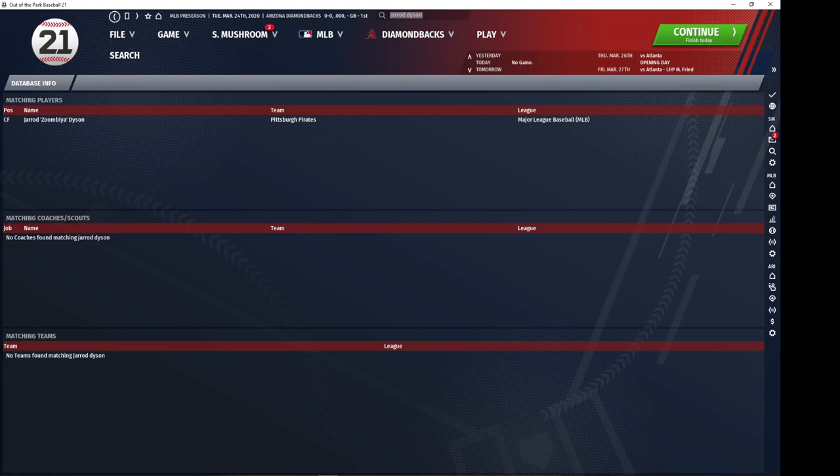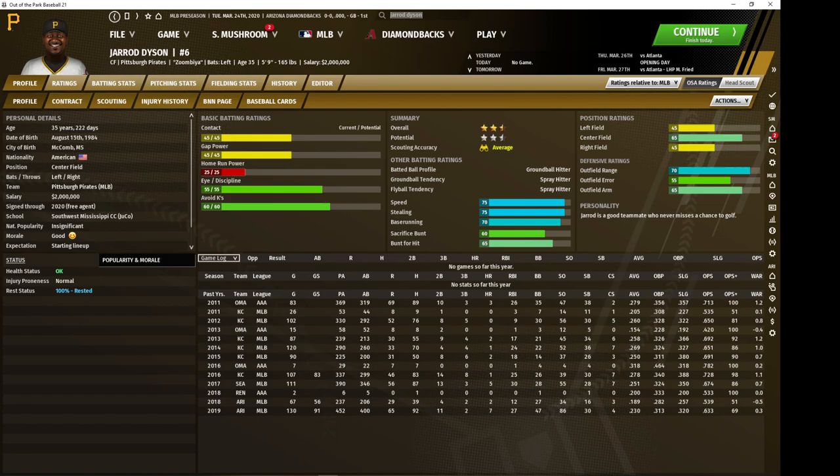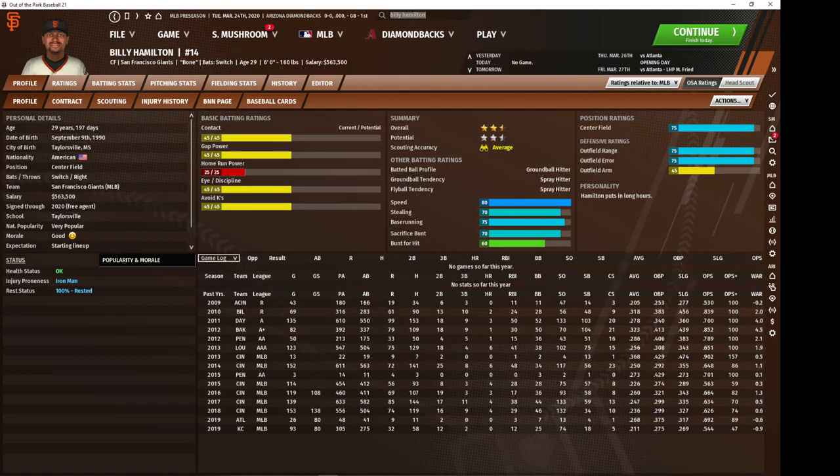We're going to stick with the Pirates and check out Jarrod Dyson, who is one of the higher defensive center fielders in the game. He's got very nice range, which is exactly what you want to see from him. He can pinch run too if you're keeping him on your bench. His batting profile is actually quite solid — he can get on base a decent amount and while he won't hit for power he's definitely not going to hurt you too much. But really it's the glove you're paying for with Dyson. And we'll now go to a very similar player in Billy Hamilton of the Giants, who is going to be one of the better value center fielders in the game.